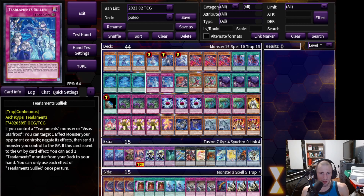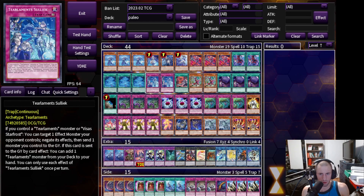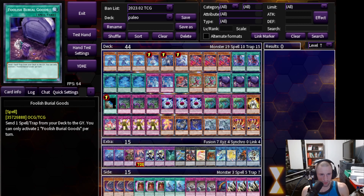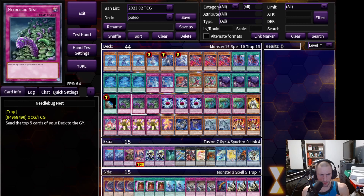Foolish Burial Goods is really nice in the deck because we have plenty of good targets to send, namely Tealiments Sulek and Trivakarma. Trivakarma is very essential because it's an alternative way of accessing our Tealiments field spell and can also search Tealiments Sulek or Tealiments Scream. Foolish Burial Goods has become super flexible in this deck. Then obviously the one Terraforming to search out either Raysoth or Pearl of Rhino.